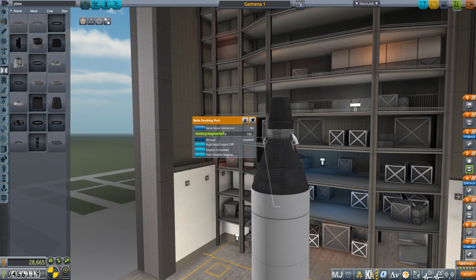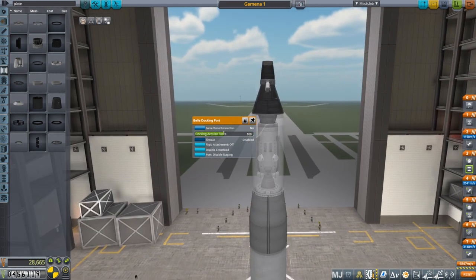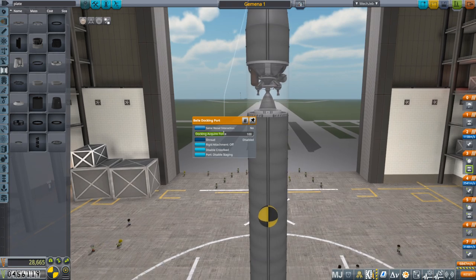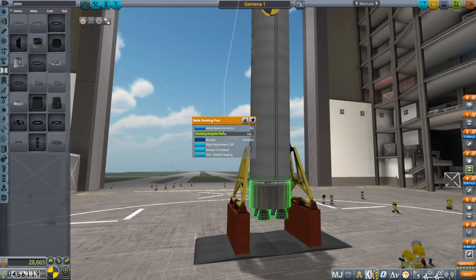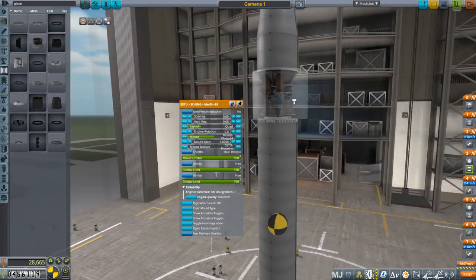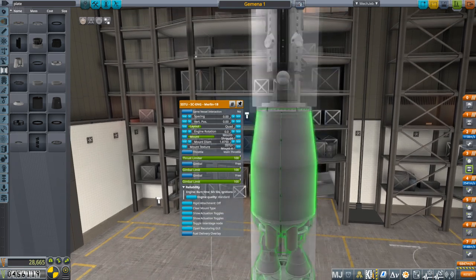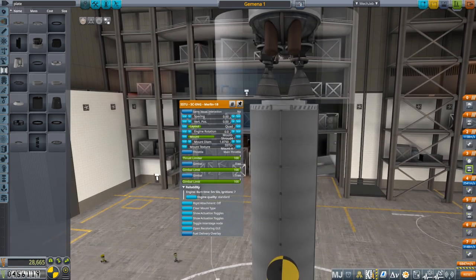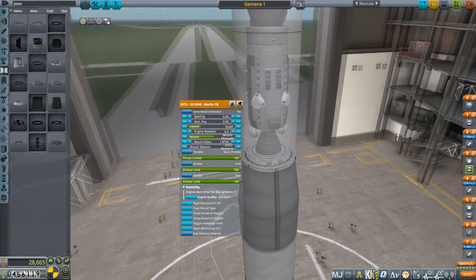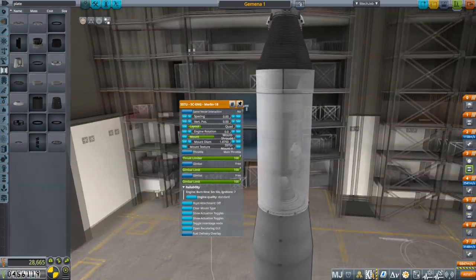We'll test out this capsule and probably just send it to low Kerbin orbit, get the Kerbal from there back down, and proceed from there. This is a launcher with four Merlin-1Bs — a double-decker stage here. I've done the fancy thing of tilting them, pointing them through the center of mass, so that if one goes out it'd still work in theory. I've done that with centaurs before, but not this.